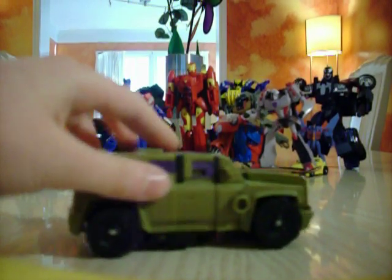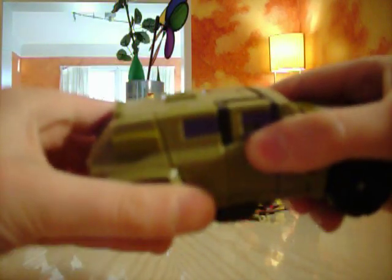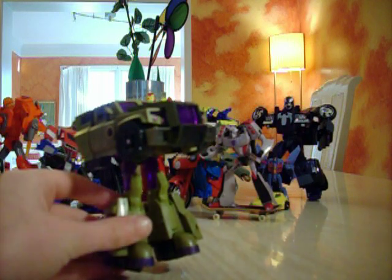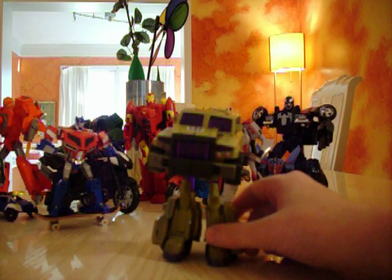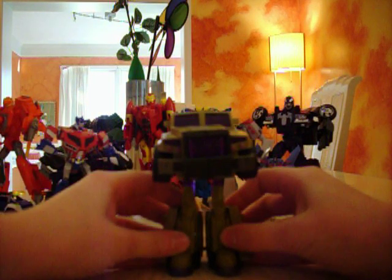I'm just going to remove that. For the transformation, I'll place the camera a notch. Start by flipping in the wheels to the bottom and then pull them down until you hear a click. Split the legs. The green that my camera is picking up is nothing like the green on the actual toy — it's picking up as yellow. There are the legs, done.